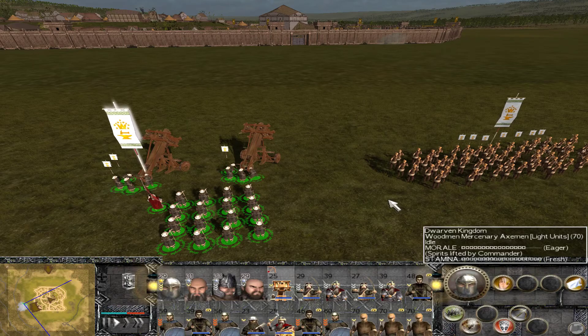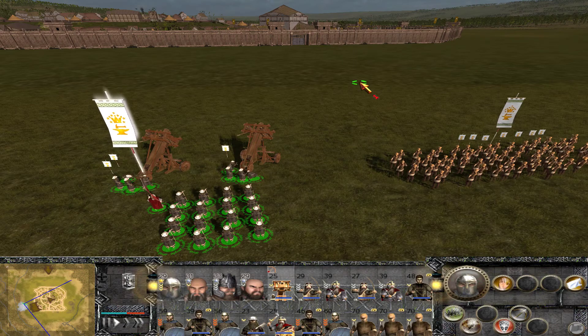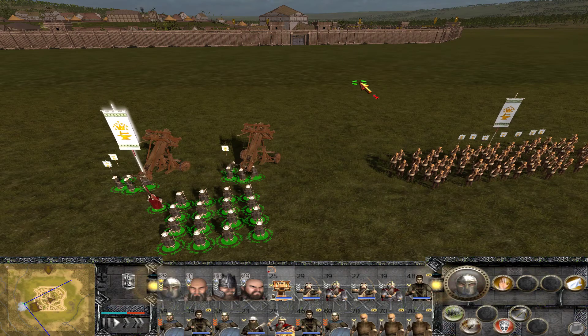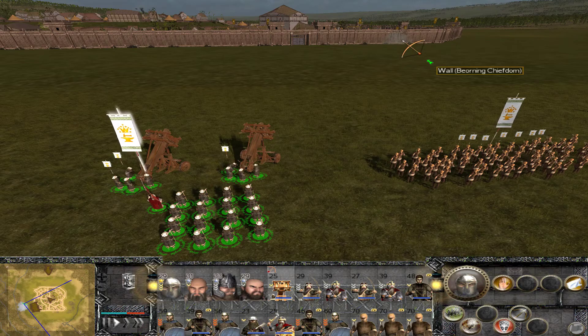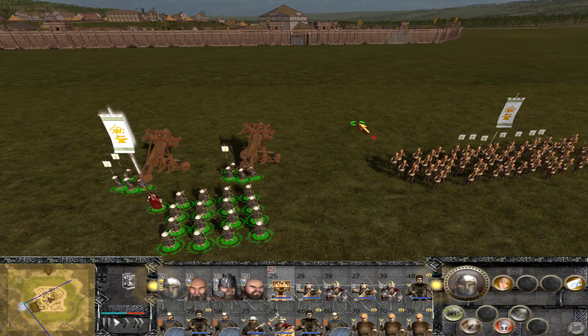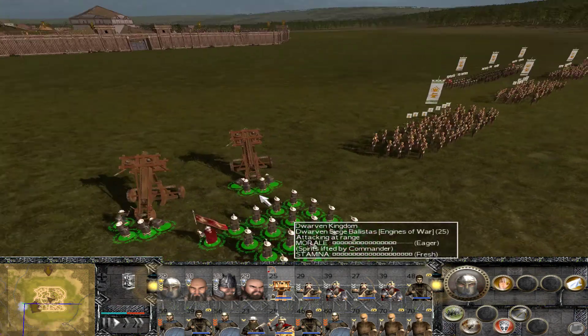Welcome back to Middle-earth and another episode of our Fourth Age Total War Dwarves campaign. Here we are assaulting Grimhold, the last large Beorning settlement left on this side of the Anduin and on this side of Mirkwood. I have not built any siege equipment because I don't need it — I brought my siege equipment with me.